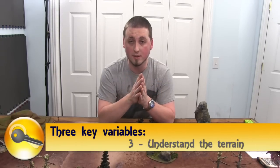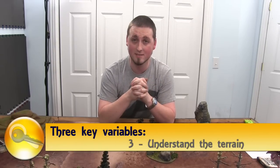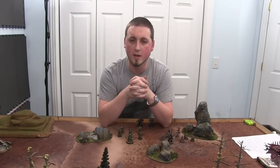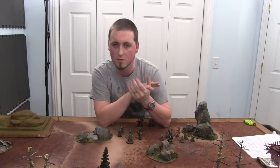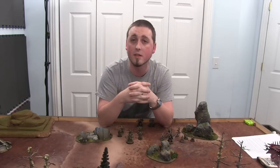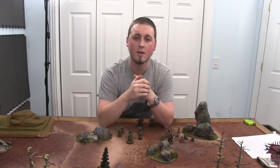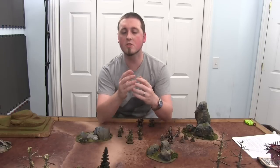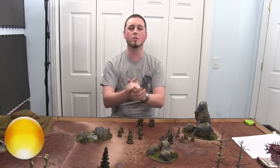The third variable is one of my favorites — you have to understand the terrain. I'm going to use an acronym straight from the military handbook: OAKOC. O-A-K-O-C. O stands for obstacles, A for avenue of approach, K for key terrain, the second O for observation and field of fire, and C for cover and concealment. Let's start with O — obstacles.